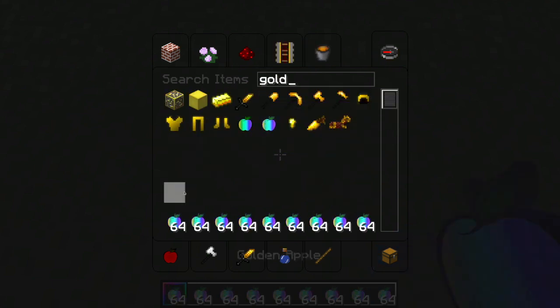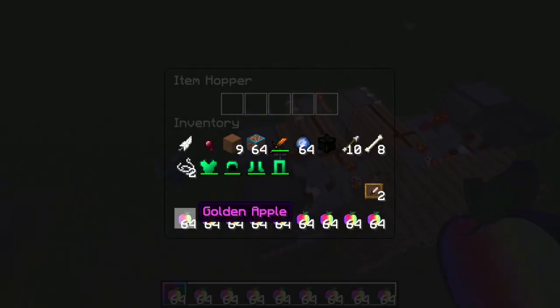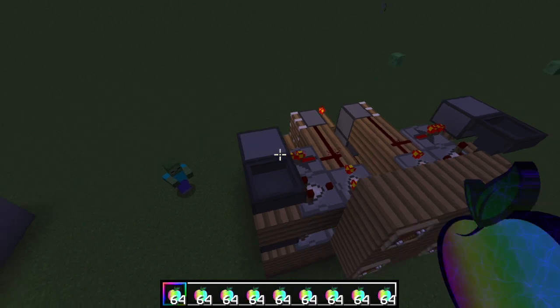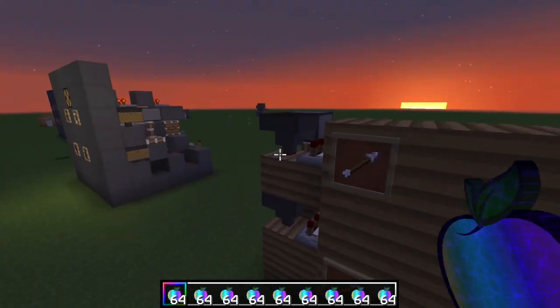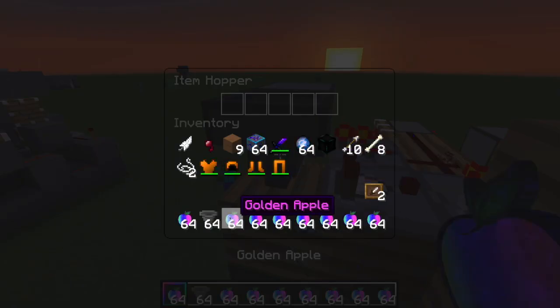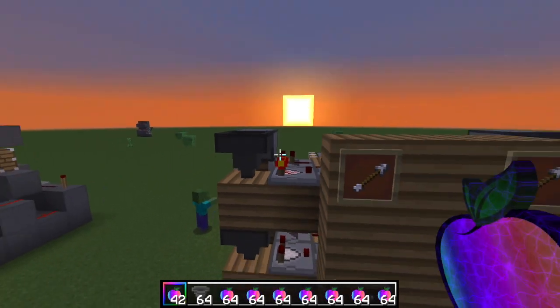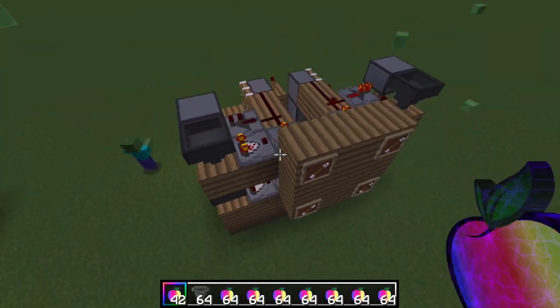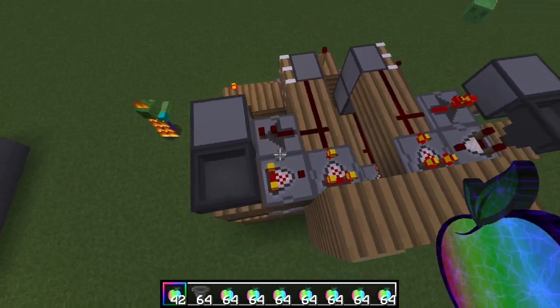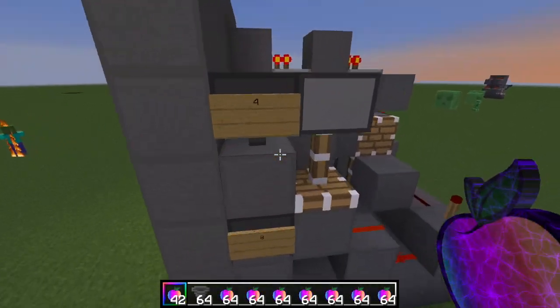Okay, so we have to get the positions correct by putting a certain amount in each item frame. If you want position two — position two is just clicking this once — then place exactly 22 items: one, two, three, four, five, six, seven, eight, nine, ten, eleven... place 22 items for position two. So when position two gets activated, it'll turn on this comparator, which turns on the next, which activates that.